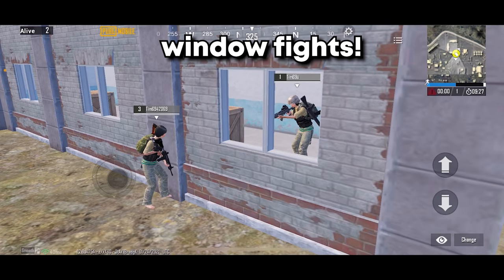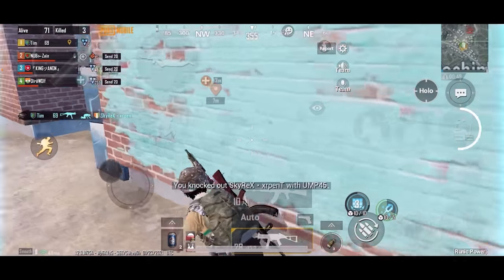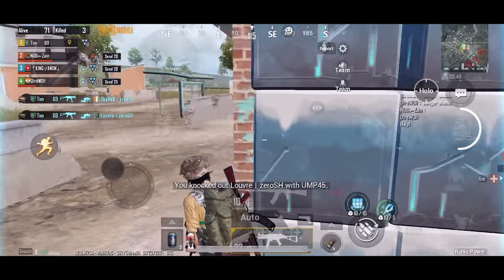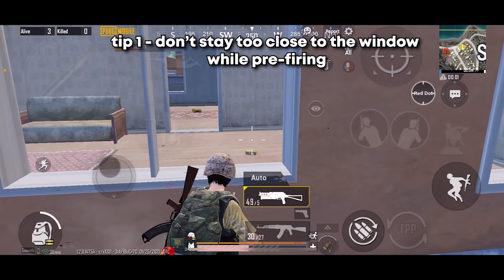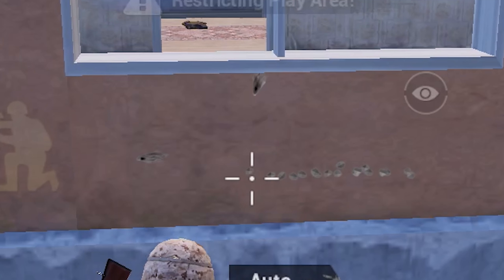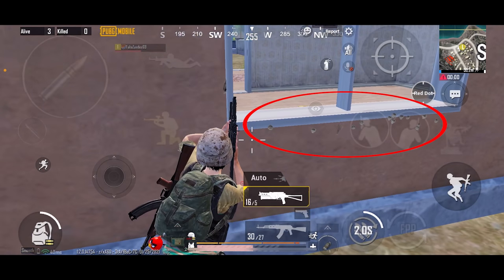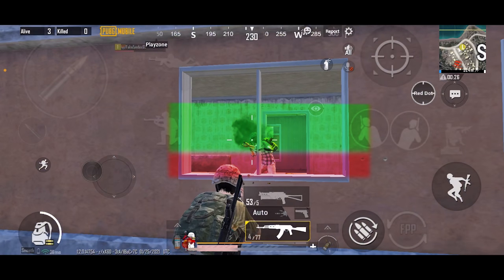Moving on to the next one: window fights. Window fights in close range are the least common in my opinion — it rarely happens, but it's better to be prepared. Here are two tips for window fights. The first tip is: don't stay too close to the window while shooting, because sometimes your bullets may hit the wall instead of the enemy. Also place your crosshair a bit higher than usual, or just aim at head level, otherwise your bullets may get blocked by the window frame.